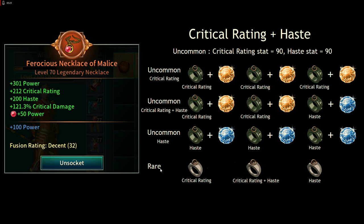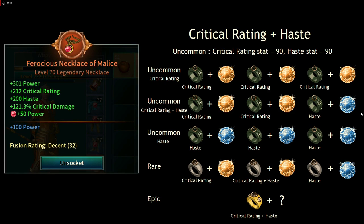At the rare-to-epic stage, socket a topaz into the pure crit rating rare, a topaz into the crit rating-plus-haste rare, and a sapphire into the pure haste rare. Note that swapping a sapphire in where a topaz is will drop crit rating slightly and raise haste by the same amount on the final piece, so you can adjust to preference without losing overall stats. Fusing the three socketed rares will produce the crit rating and haste epic — we'll cover what to socket in that next.